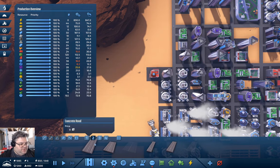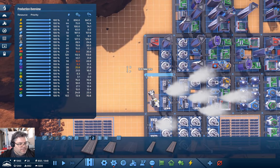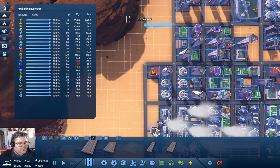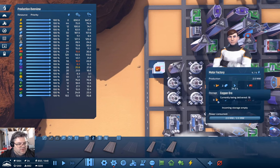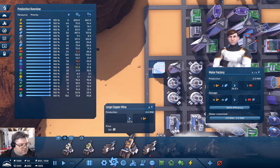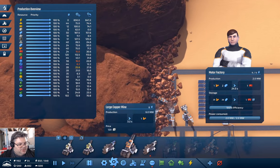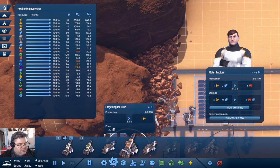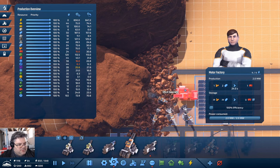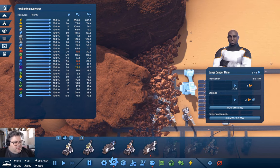I should build the road out here. This needs copper. Do we have enough copper? For now, probably, but we're going to need more. Copper mine — is that copper here? It is. I could put a large copper mine here.